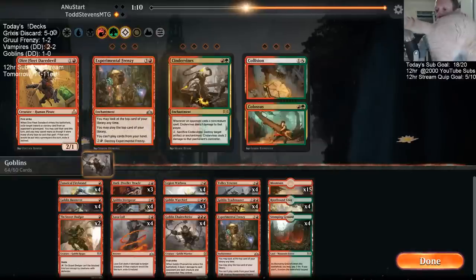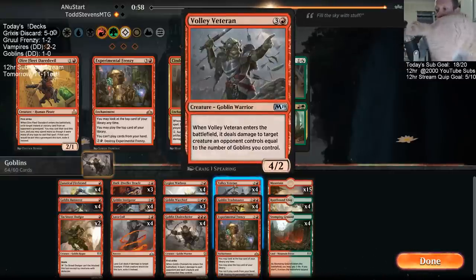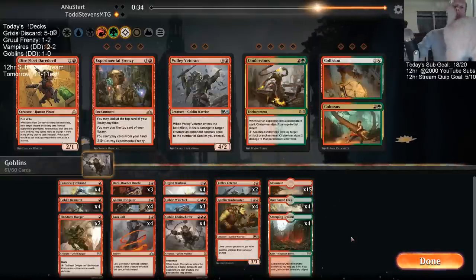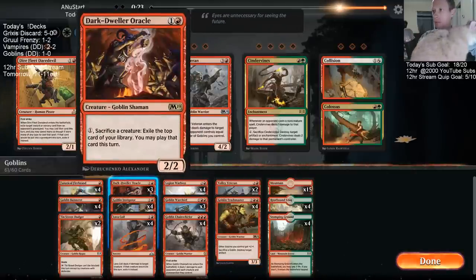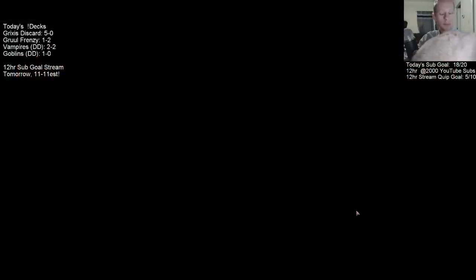I should probably play these Lava Coils. Maybe I cut this Frenzy — that probably gets countered. Or do I cut Volley Veteran? I probably need to take out my four-mana spells. Two Volley Veterans, one Warchief — it was just a three-mana 2/2 with haste.